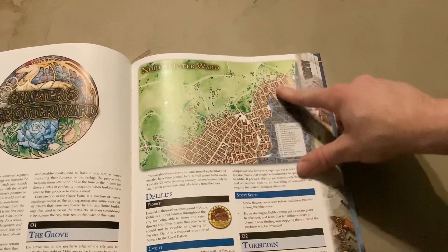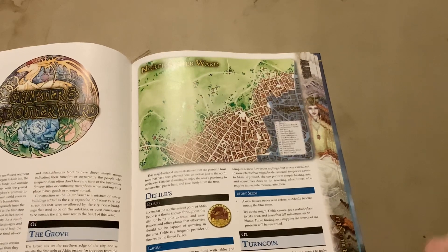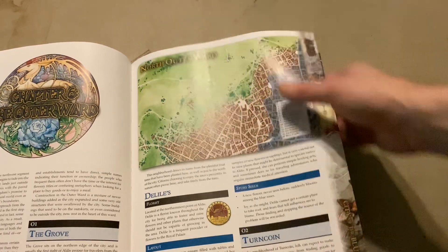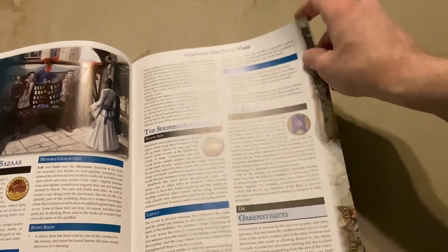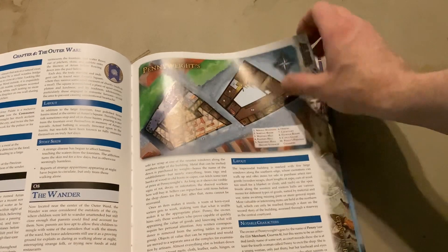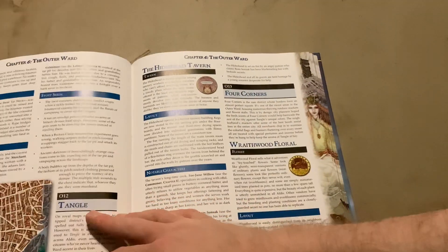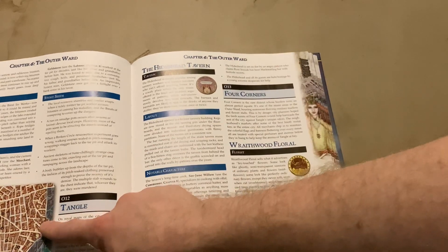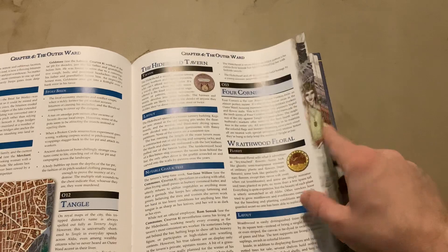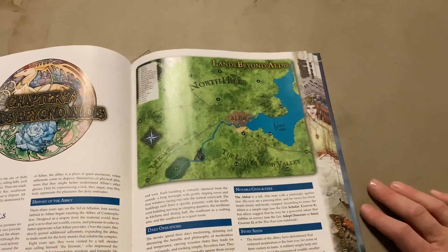Chapter 6 covers the Outer Ward, so you could use the surrounding areas — for instance, if you're dealing with attacks from outside kingdoms as part of the campaign. Just like the other chapters, it gives visuals of some of the places, and also breaks down the South Outer Ward with continued visuals.